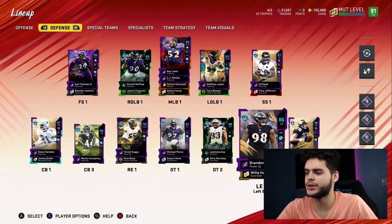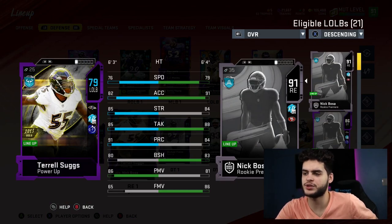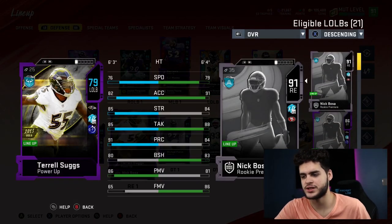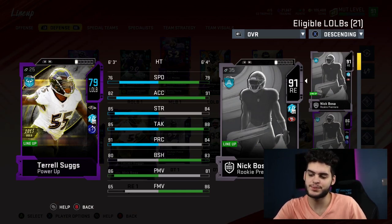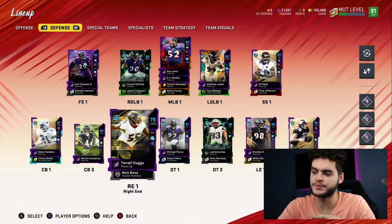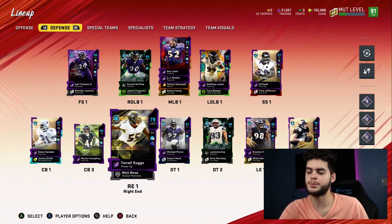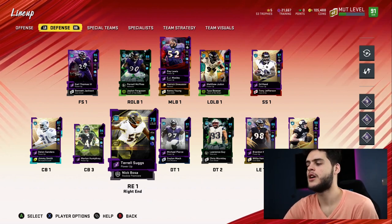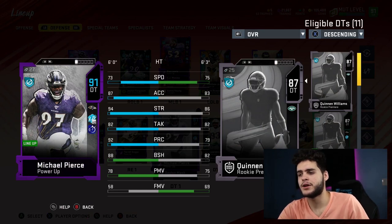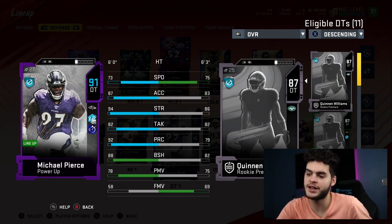The pass rush is where they struggle a bit, which is surprising. Tyrell Suggs is a decent pass rush option but he's out of position — 76 speed, 82 acceleration, 85 strength, 91 play recognition, 80 block shed, 86 power move. He can't really pass rush or run stuff effectively. The one thing the Ravens theme team is missing is upfront pressure. Michael Pierce at 73 speed, 87 acceleration, 94 strength, 92 play recognition, 88 block shed, 88 power move — great run stuffer but can't pass rush. This front seven is going to be a great run-stuffing unit, and the only guy who can decently pass rush is Matthew Judon.